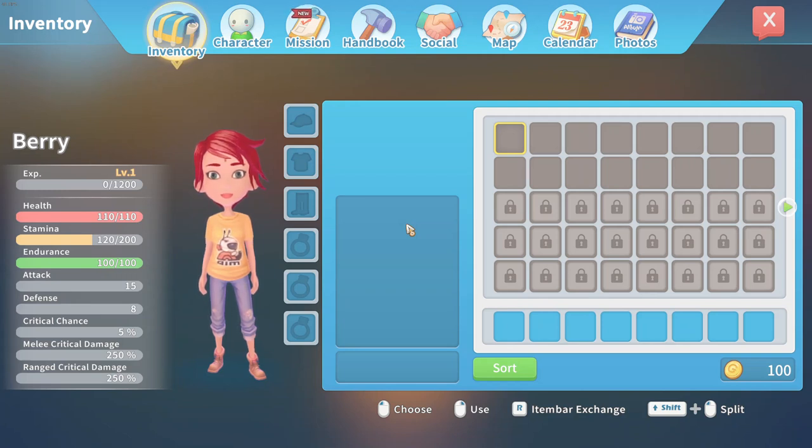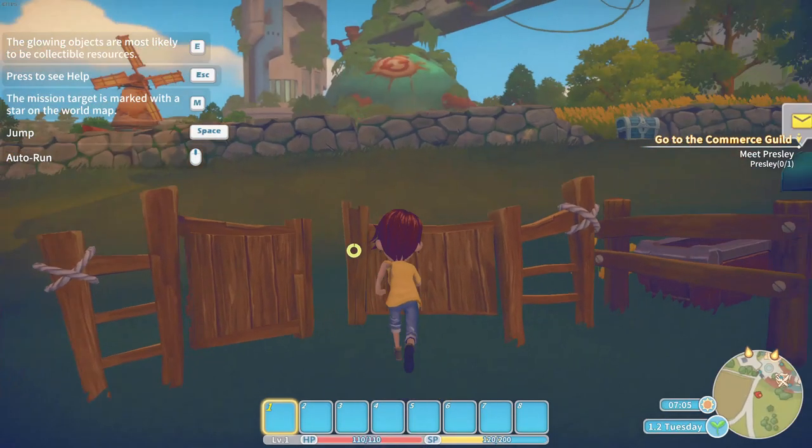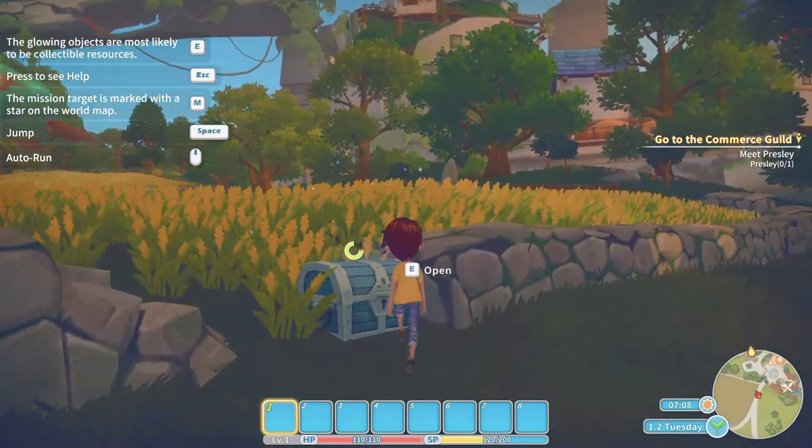Hey guys, I wanted to make a video on how to get all the chests in Portia - I don't know how it's supposed to be pronounced, I can't remember how the voice actors did it. Another guy called Spirit Fang has already made a similar video for the early access version of the game, but I'll still link his video down below, especially since there's a lot of chests that haven't changed. But there's still some that have, and there's a couple of new chests as well.